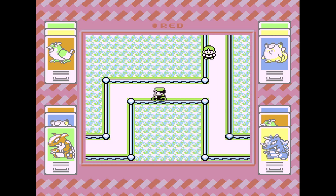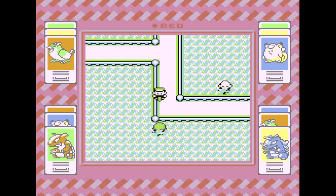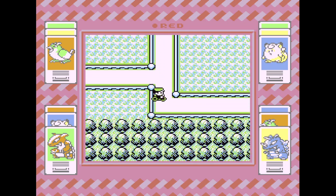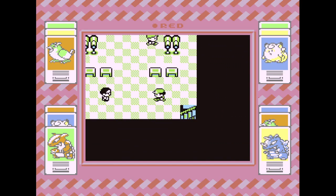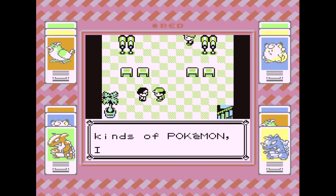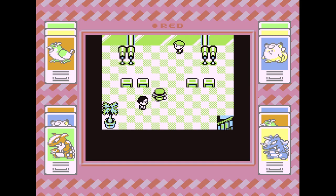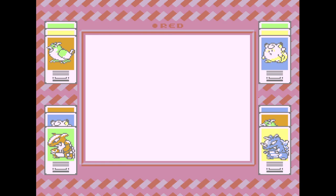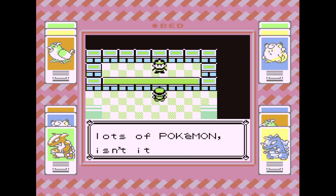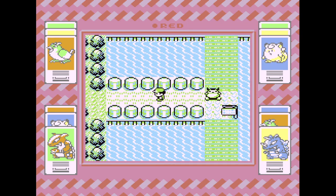Did we battle this guy? Yeah, we did. We battled all of them. So, you go in here and if you come up these stairs, this guy — Professor Oak's aide — will give you an Item Finder if you've caught 30 Pokémon. We've caught 14 — halfway there. Evolutions will help, trades will help. There's a Snorlax in the way over here, so that kind of ends that part.